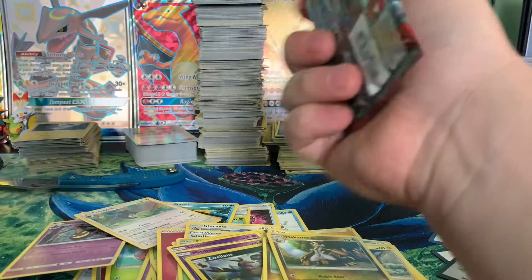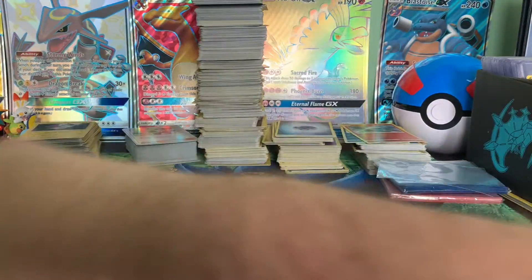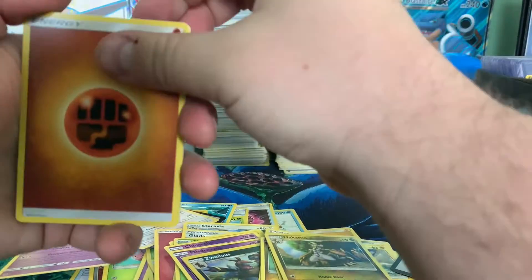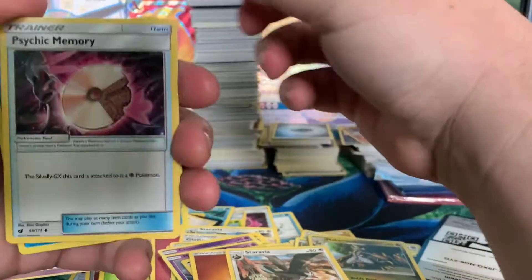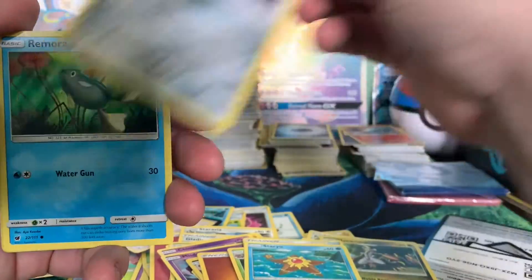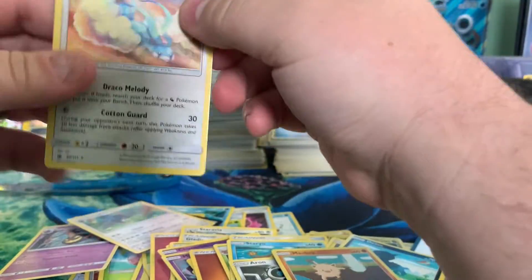So far, we've only gotten this one GX out of this thing. We have a Fighting Energy, a Starvation Bird, a Broken CD, an Accelgor, a Staryu, another Aerodactyl, a Remoraid, Alolan something, Creeper, Dino Baby, Mankey, and an Altaria.